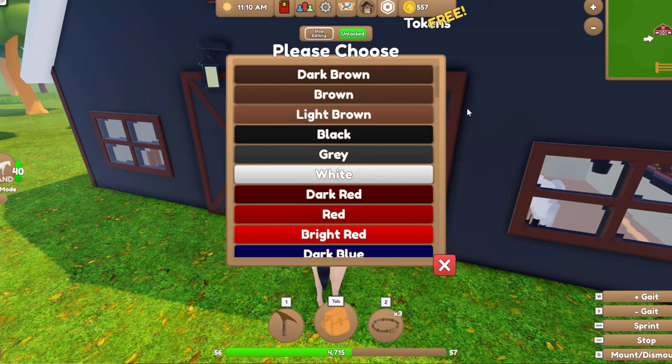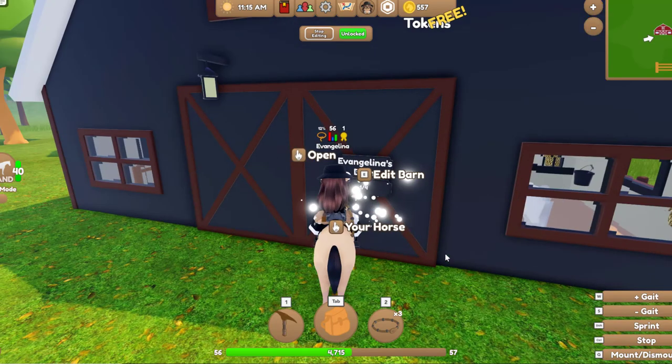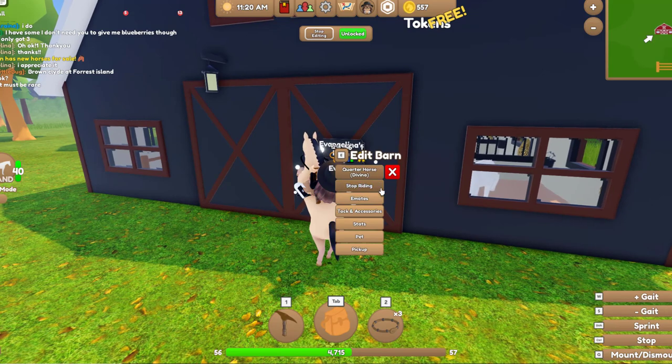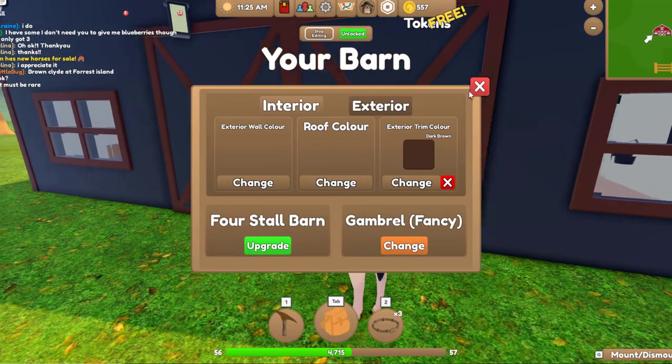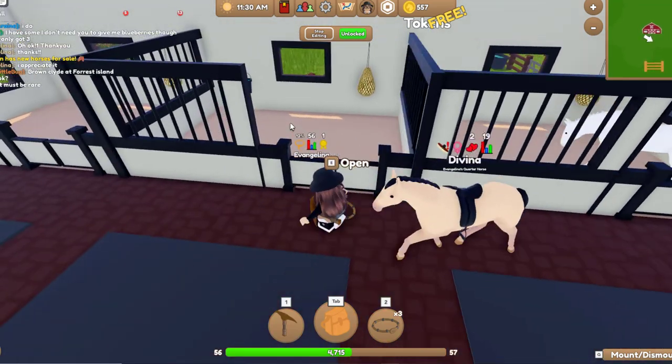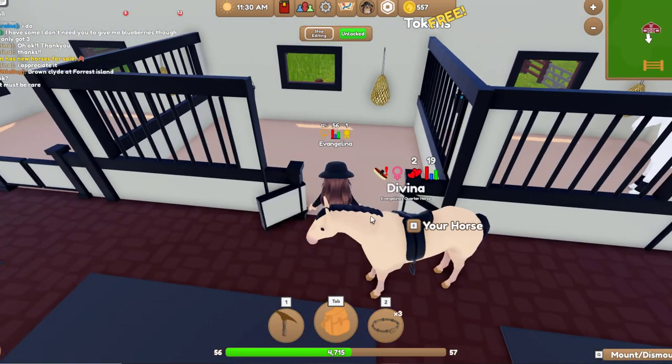Roof color — actually I wouldn't change the roof color. I think I like the color of the roof. Get off the horse. Open — let's get in.